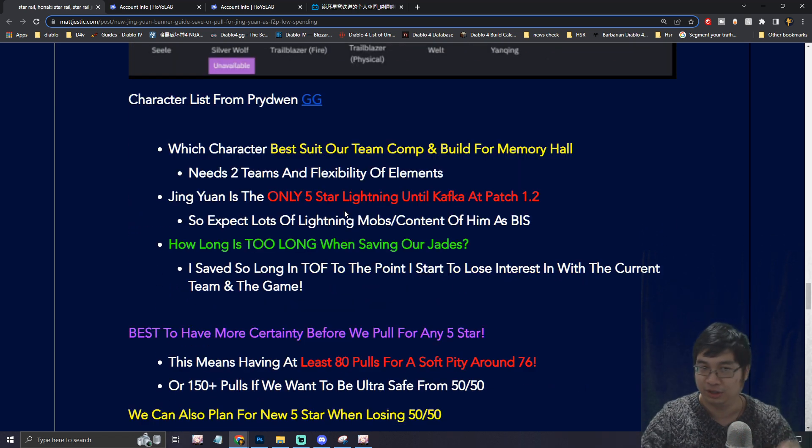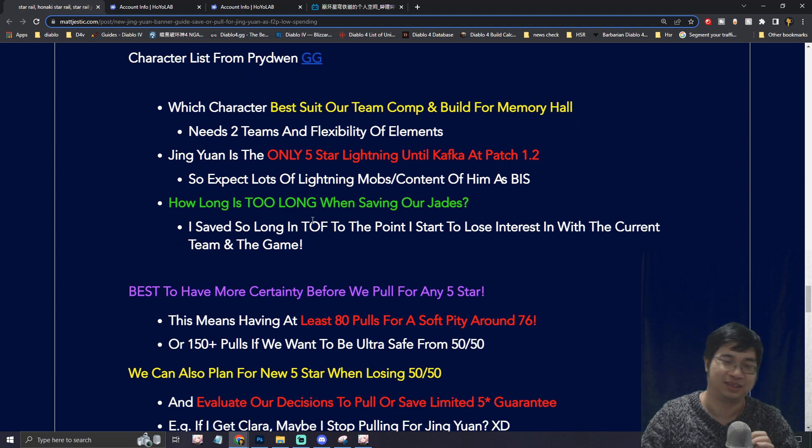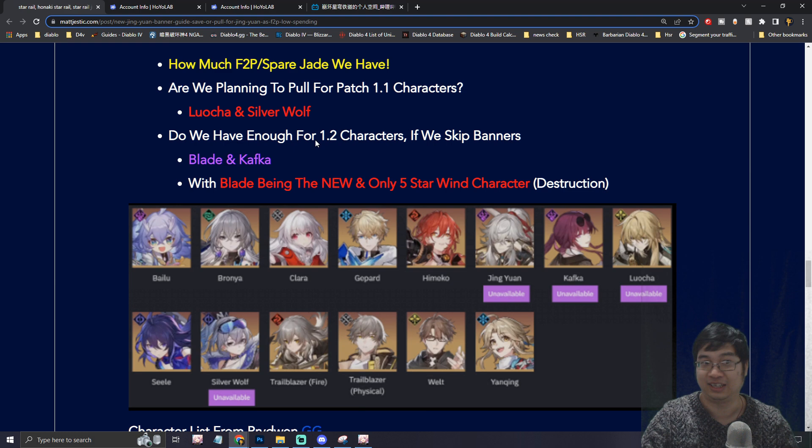Knowing that Jin Yuan will be the only five-star lightning character before Kafka comes is part of my reasoning for going for different elements. Be careful with how much you spend and how long you save your Jade. Sometimes if you spend your Jade too quickly, you might miss out on characters coming later. If you're going for Silver Wolf, I do recommend saving for Silver Wolf instead of rolling for Jin Yuan unless you really want him. But if you're going for Blade or Kafka, maybe you can summon for Jin Yuan — if you get lucky, you can save some Jade for those new characters.